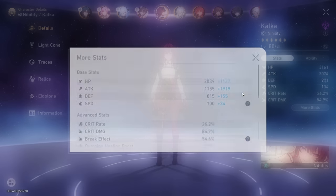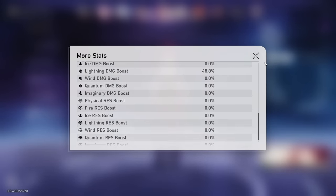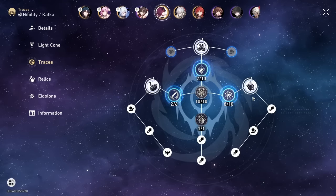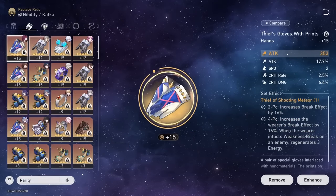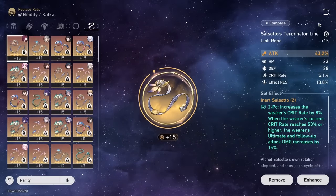Kafka is running a regular attack and DoT damage build at 134 speed, running the free-to-play light cone for the Nihility path. Traces are 7, 10, 8. For relics, running attack percent body, speed boots, lightning damage, and attack rope. I will say, Kafka is still definitely one of the best character designs I have ever seen.